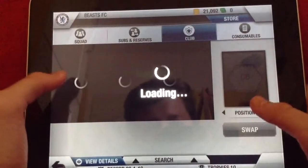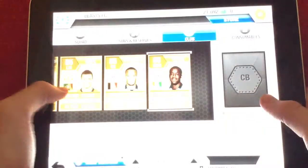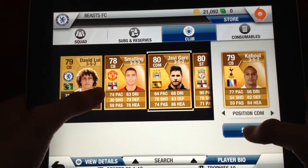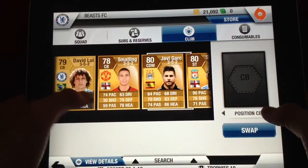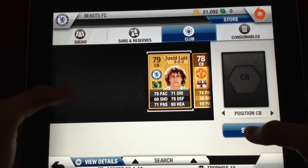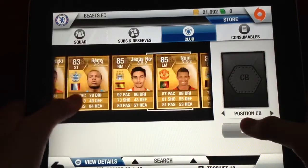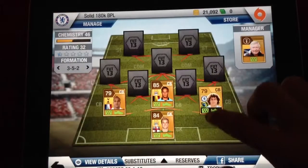Centre backs: my left centre back is Kibble. He's very strong and very pacey as well. He's done a lot of good work for me. My right centre back is David Lewis. He's very OP. And then my middle centre back is Kompany. He's really good for me and he's done a lot of good work.